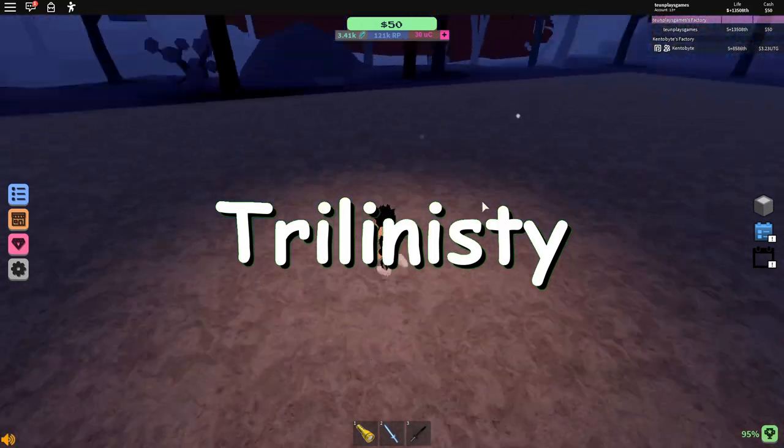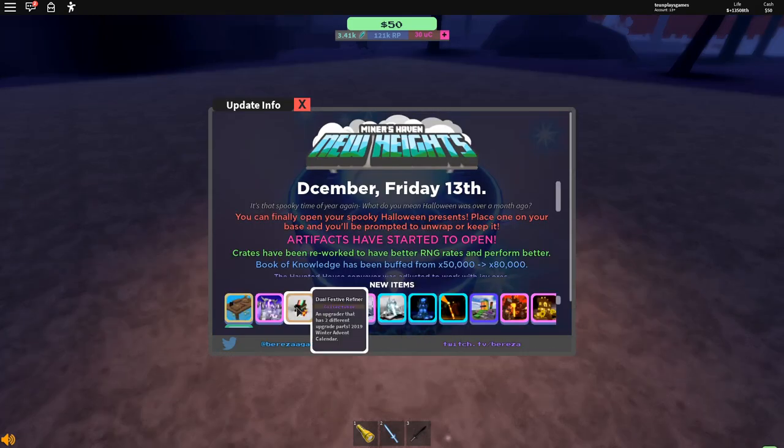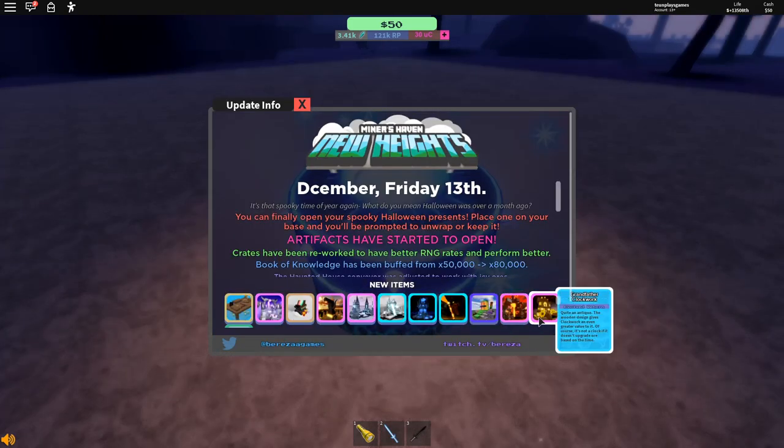Hey guys, welcome back to another video. Today we're playing Minecraft Raven and we're going to look at the new Reborn Evo: Crystal Altar, the Frigid Dystopia, Reborn Iron, Vulcan's Destiny, and Grandfather Clockwork.